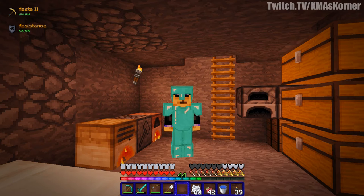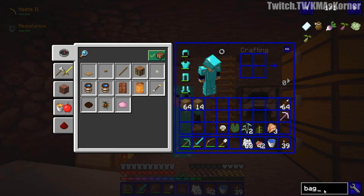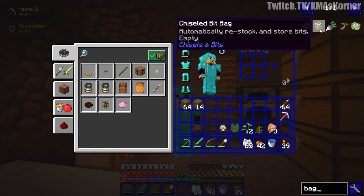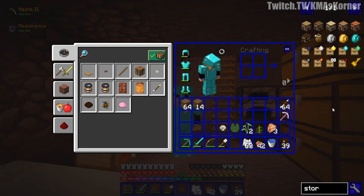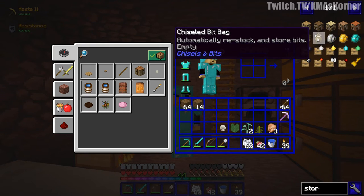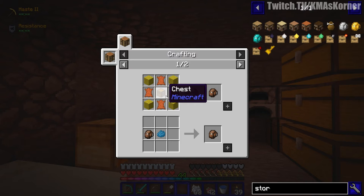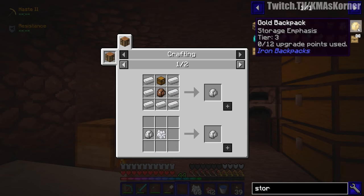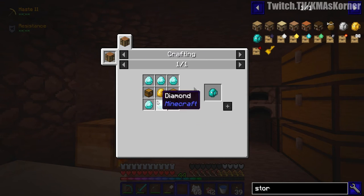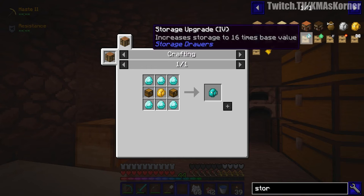First things first, I need a good way to move a whole bunch of items because, as you see, I've got a fair amount of items. So I think there are things called holding bags. What is that — the chisel bit bag? No, I don't want that. Storage — this is what I think I'm looking for. How do I make that? The basic tier is four wool, four leather, and a chest. Then we can upgrade it to the iron one, then the gold one, then diamond. I imagine the diamond one is probably pretty good.